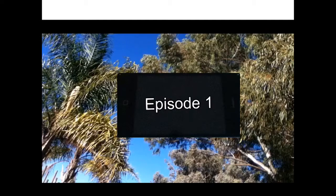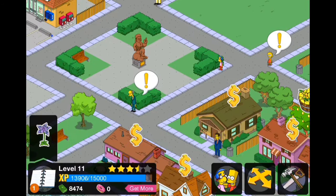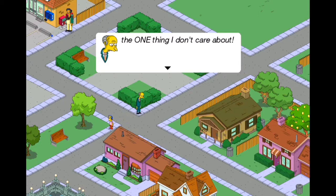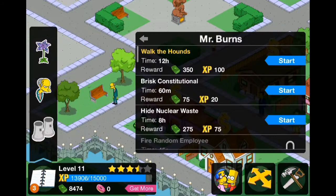Let's play The Simpsons Tapped Out, Episode 1 for Season 2. Hey, it's me Connor, and I am here for Season 2 of Let's Play The Simpsons Tapped Out. Right now you can see that I'm bringing a mission up for Mr. Burns, and now I have Mr. Burns, and I have — not the reactor — the cooling towers, but the nuclear power plant.